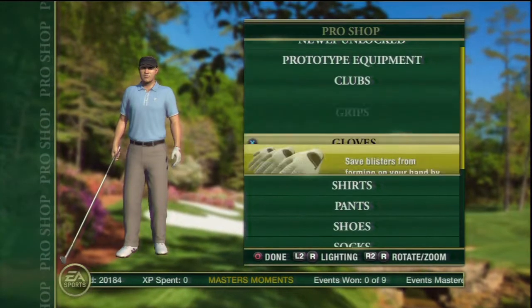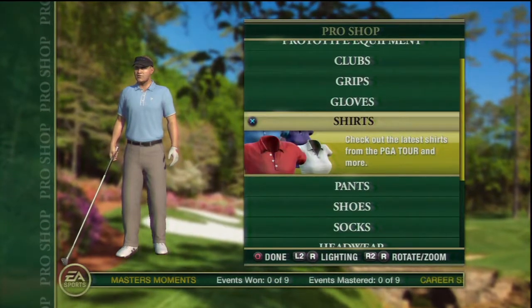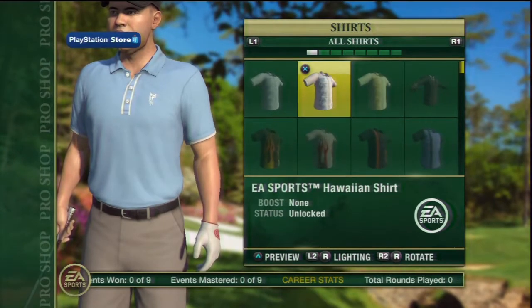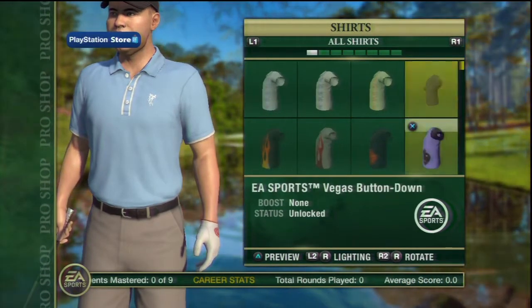Of course, if you don't feel like earning equipment, you can always stop by the Pro Shop and directly purchase any equipment that you want. This is the quickest and easiest way to boost your golfer's attributes and improve your scores.